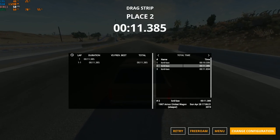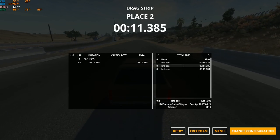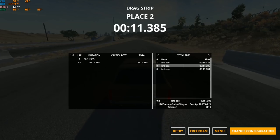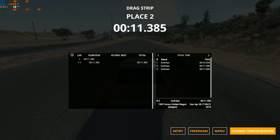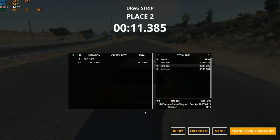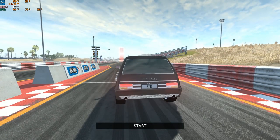11.3 seconds — really nice! The first car actually beat the Hollywood LS9 without nitrous. Keep in mind the Hollywood weighs around three tons, it's a full American land yacht. But this wagon is really nice — 11.3 is a very nice result to start with. Awesome work.